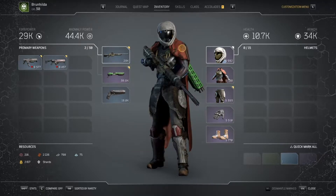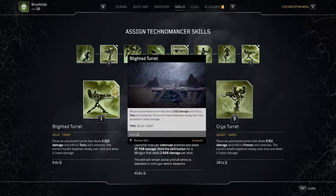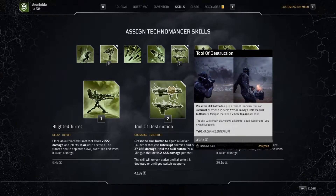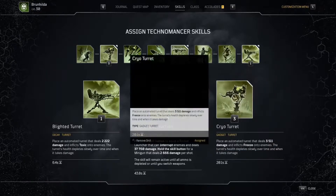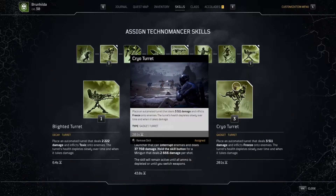The second thing is the actual skills. We're going to be using the blighted turret, which is for applying toxic and giving us some skill life leech. The second one is tools of destruction — we're always going to use the minigun, never the rocket launcher, and I'll show you the reason for that in the mods section. This is one of the reasons why it's not super quick, because you're only really immortal when you have the minigun out. The third one is the cryo turret, which is our primary damage dealer.